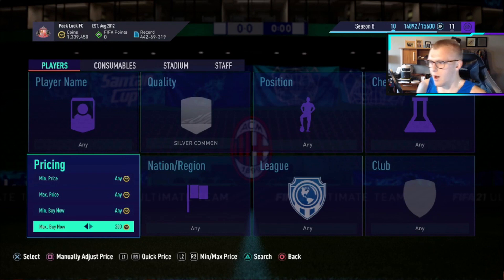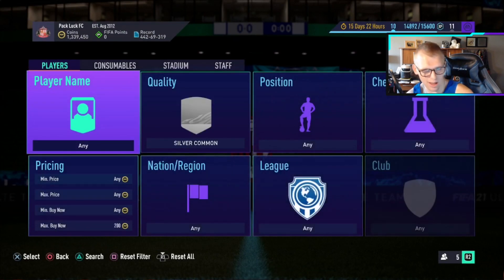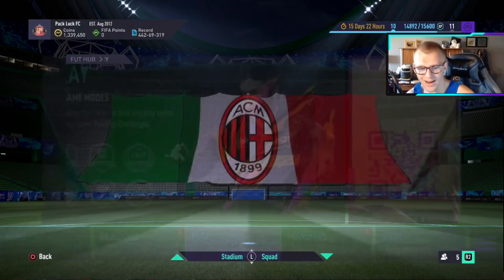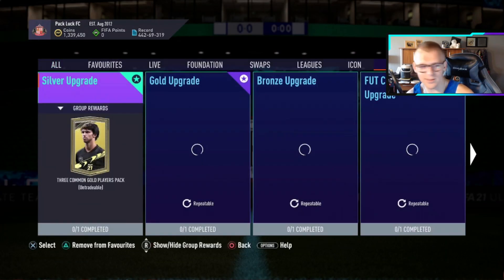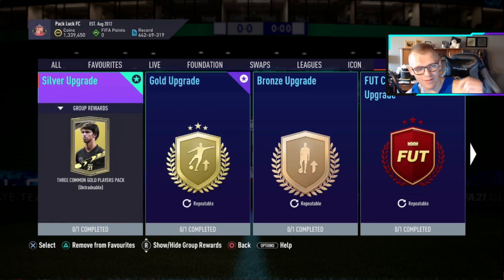We're going to take it a step back and go to common silvers and look at the market there. If you don't know, there is a thing called a silver upgrade, which allows you to put silver cards into an SBC — I'm going to show you right now. It gets you three common gold cards. If we go over to the upgrades section on the right side, you'll see the silver upgrade.